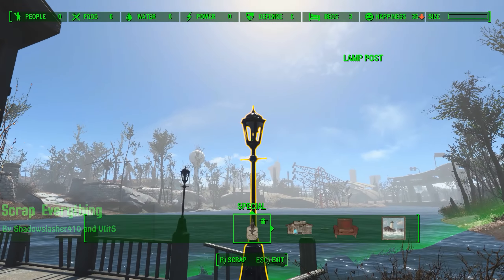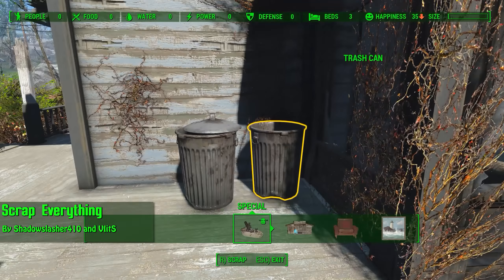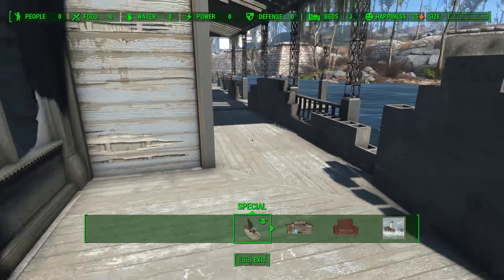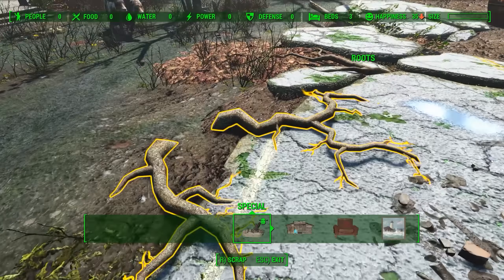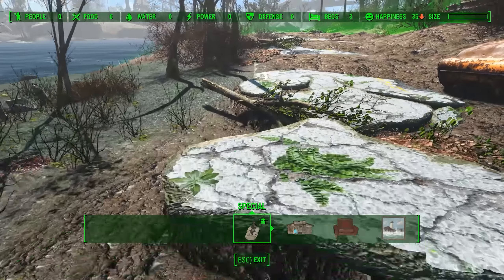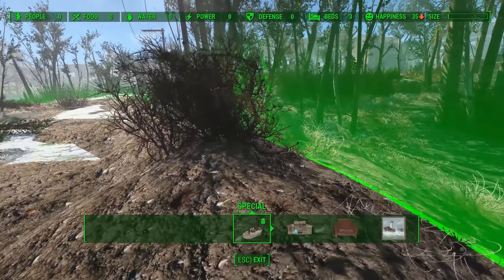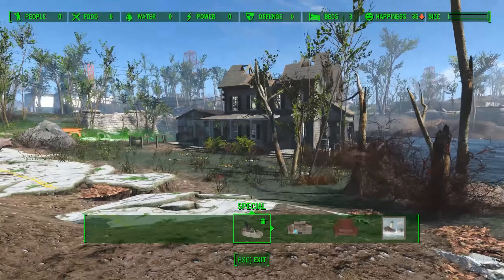Next up we have Scrap Everything by Shadow Slasher 410 and Vitz. This simply allows you to scrap far more objects than you normally could in the game. There is a patch for this in Horizon — make sure that you use it, otherwise you'll be getting far more materials than you really should be. The Horizon mod author notes it's not quite perfect yet, but for now it's a good alternative if you don't want to use something like Spring Cleaning or the regular version of Scrap Everything, which unbalances the game when playing Horizon.